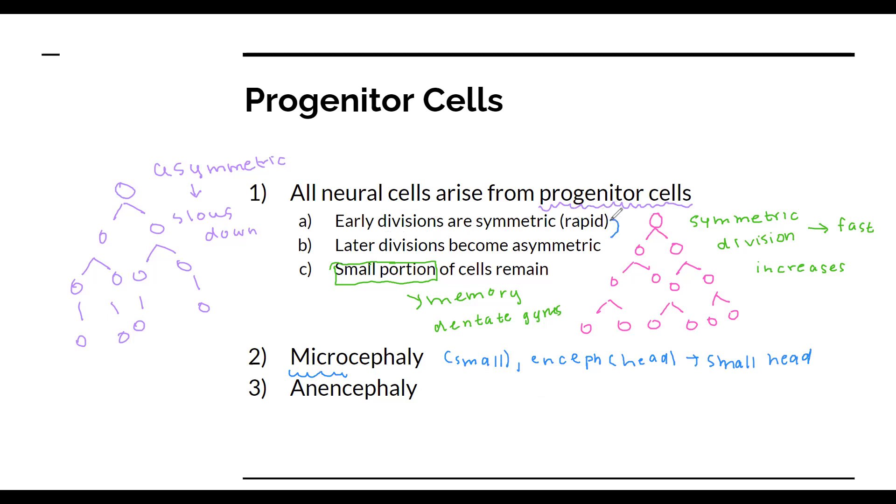Remember, symmetric division eventually switches over to asymmetric division. So microcephaly happens because symmetric division switches too quickly to asymmetric division, which means the rapid production of neurons won't be enough — so the brain is too small.